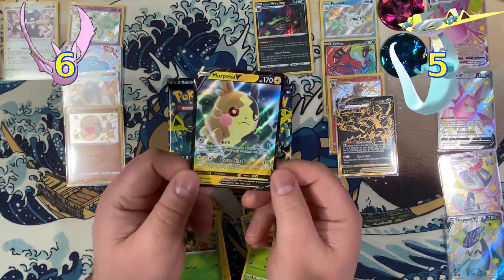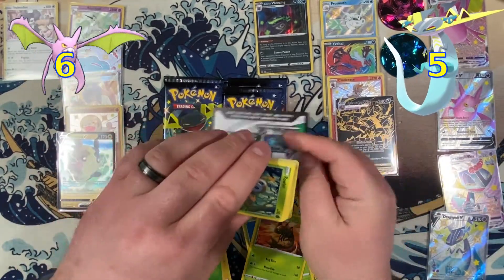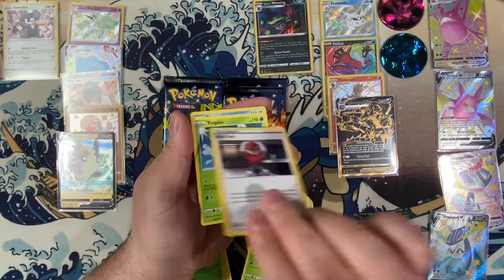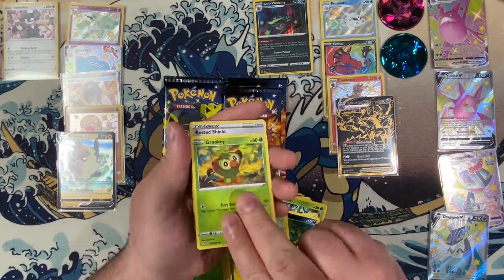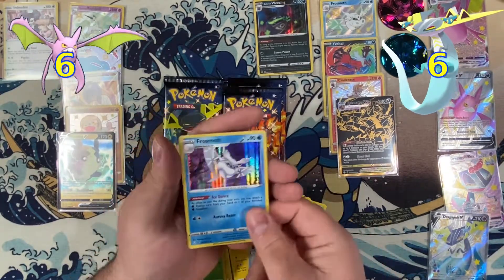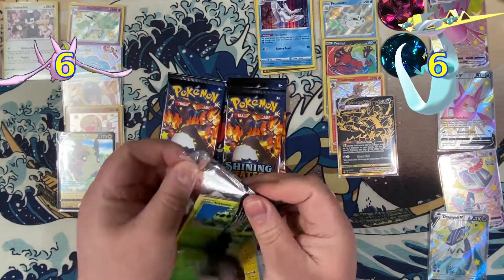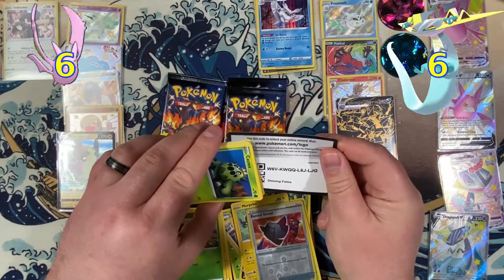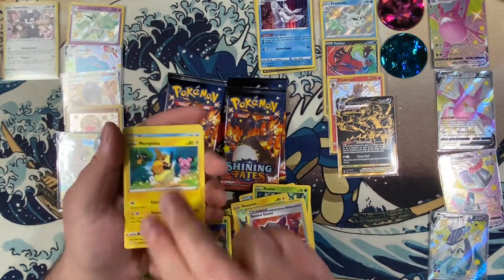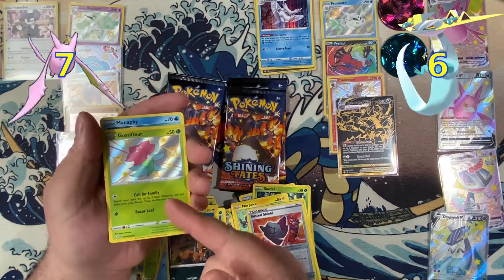Nice, a Morpeko V. I really need to get some mothballs. It's a Shiny Gossifleur — that's the first one we've gotten!